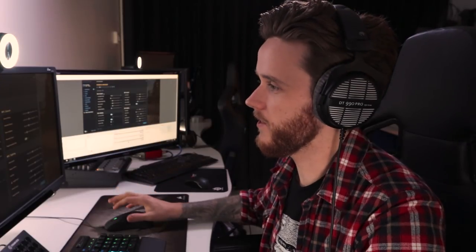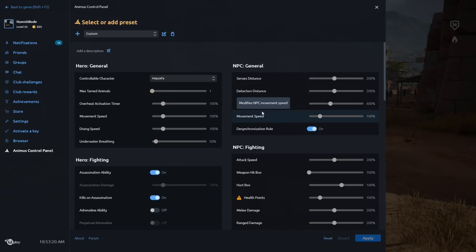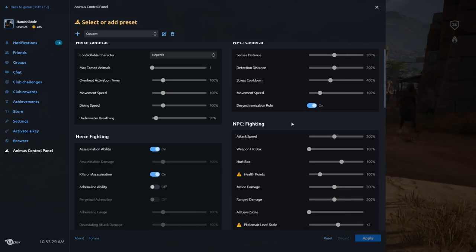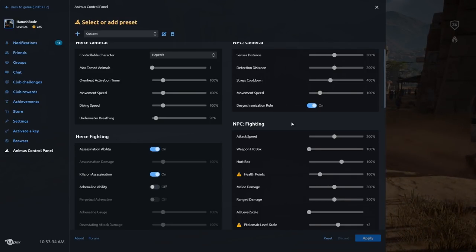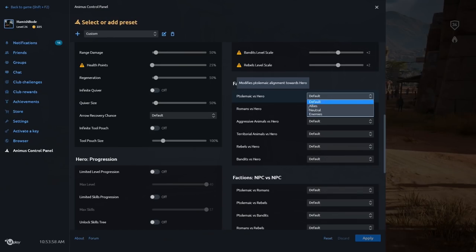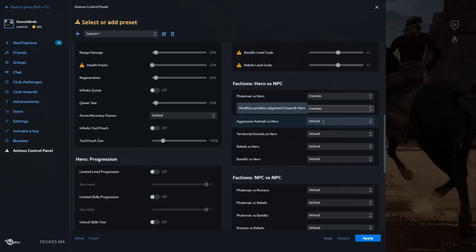All the variables are split up into different sections: you have your general hero controls and the way your hero fights. But where it gets really interesting is being able to adjust the way that NPCs work. If you want to change the way they detect you for a more stealthy feel, you can do that. If you want to make them attack faster, slower, do more damage, or have different hitboxes, you can do all of that. You could even change everyone to think that you're an enemy. You can really be as measured or as ridiculous as you want with the Animus Control Panel.